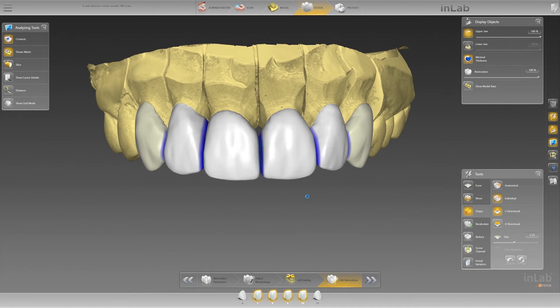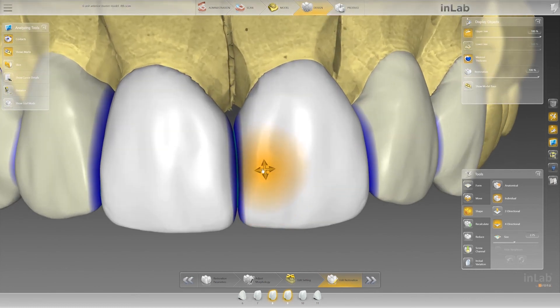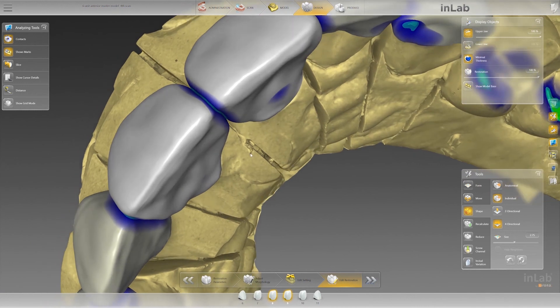Now, going back to managing these line angles. For the midline, an easy way to do that is to hit Control and choose the other central. I'm going to use four-direction individual and zoom in. If I want to close this embrasure, anytime that I make a move on one tooth it actually does it to the neighboring tooth as well. So closing that embrasure is very easy to do.